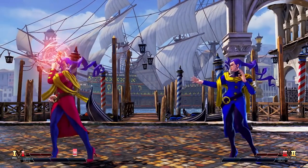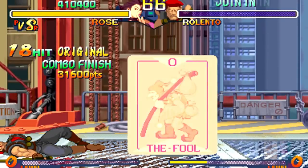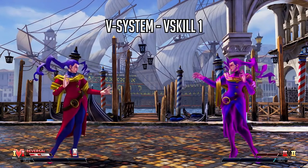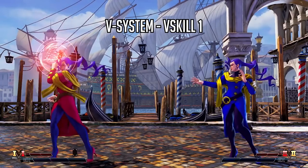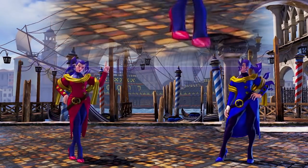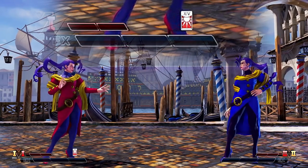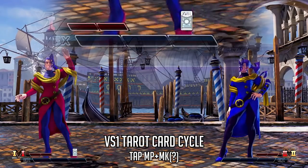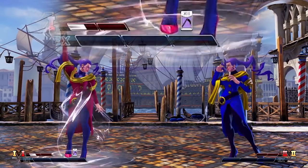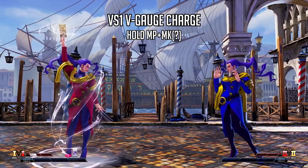Now into the V system — first her V-Skill 1. It's her tarot cards, which we've only seen teased in Street Fighter Alpha 2 and Alpha 3 but now she's actually using them in her main toolkit. With V-Skill 1 she uses her tarot cards to buff herself or debuff the opponent. You can see on the bottom left corner a tarot card icon showing what arcana the current card is, indicating what buff or debuff will happen when she uses her V skill. She can cycle through her tarot card pool by tapping medium punch plus medium kick together.